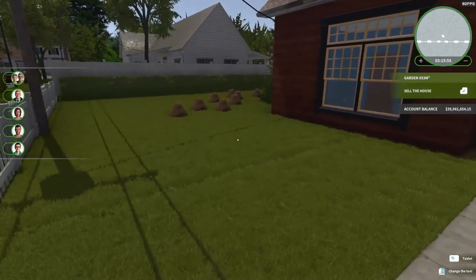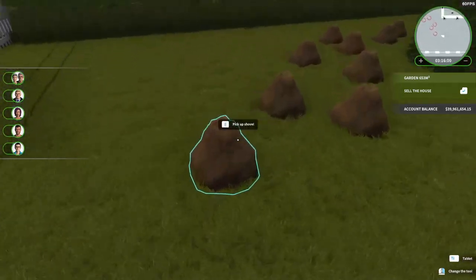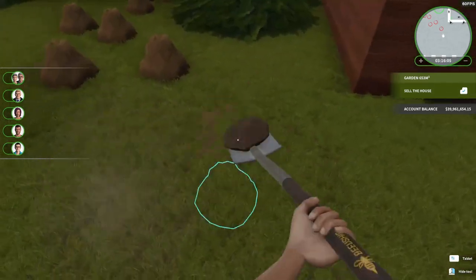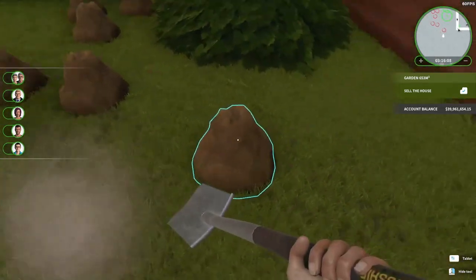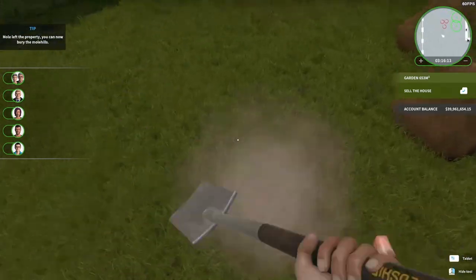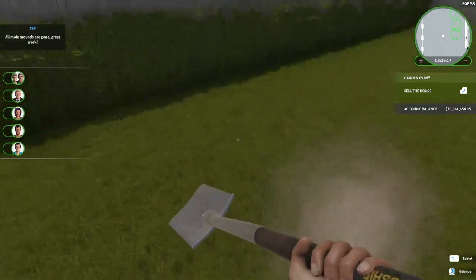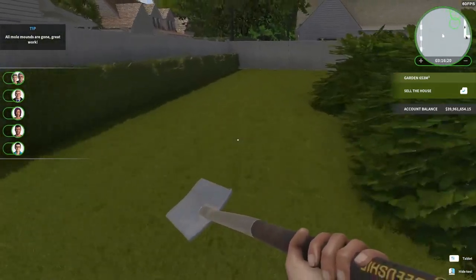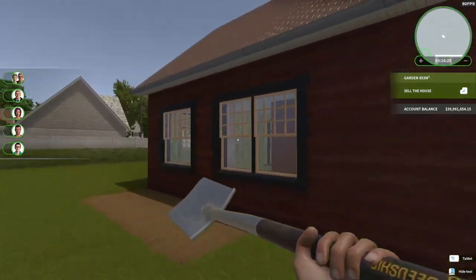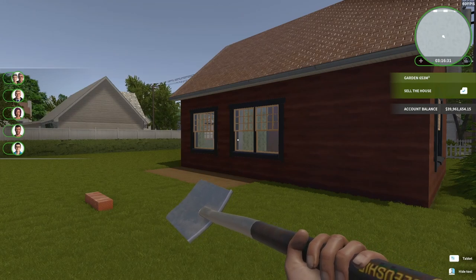So appropriately this is part three. And guess what? For some reason this house seems to get moles a lot. Isn't that weird? Certain properties seem to get them more often than others. And it doesn't matter if you were just at the property or you haven't been here for six months in game time — it still happens.